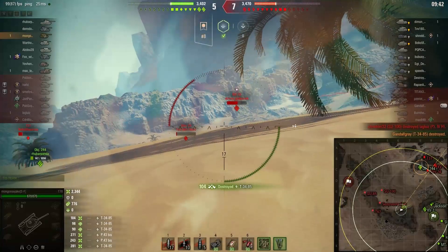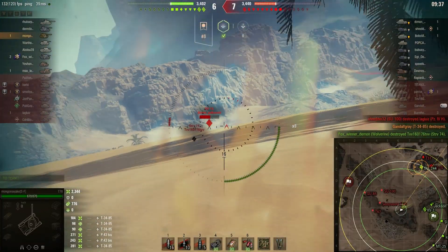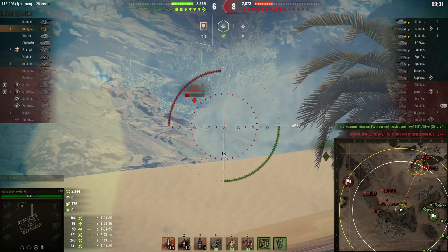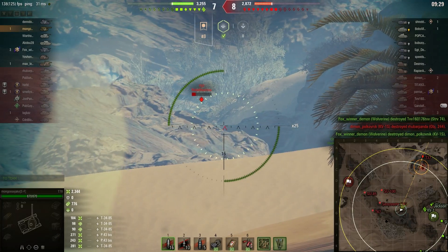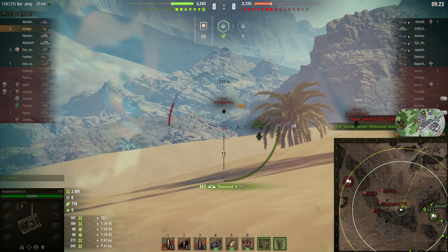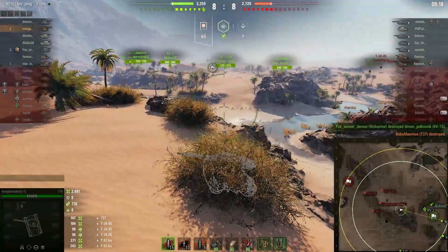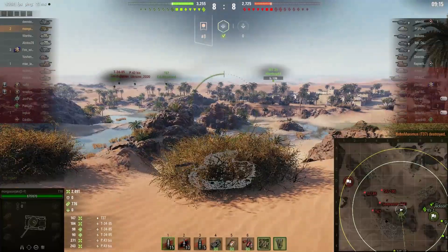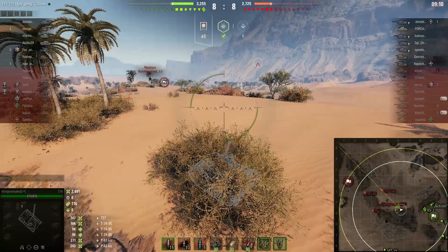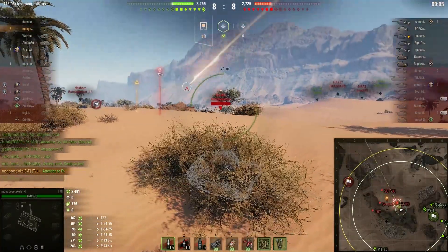We've been playing from behind this whole time. As expected, the north also lost. But I'm still in a good position. For those who don't know, you can fire all the way up to the very top of the north part of the map and take out tanks on a cross, as I just did with the T-37. The Jackson up there has been providing very good support fire. When I see people say something about camping to tank destroyers, they don't understand the game — he probably saved that north flank.